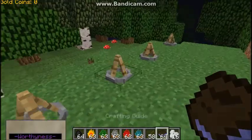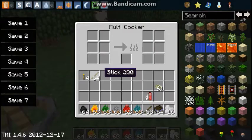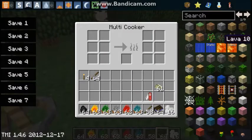This next one is the multi-cooking campfire. Now, if you right click on this you can see that you can cook multiple things at once. So let's put a piece of coal in there.